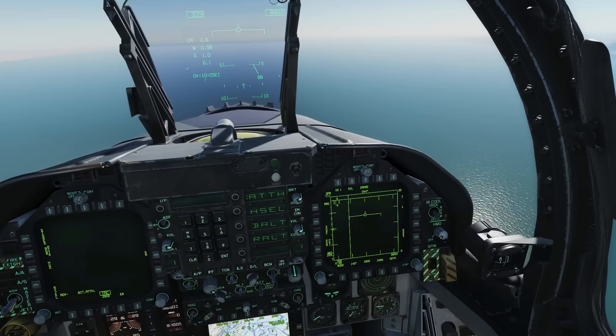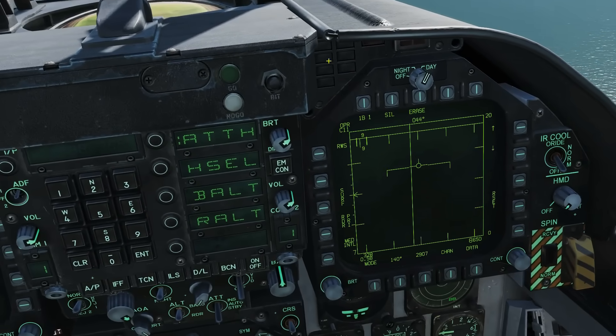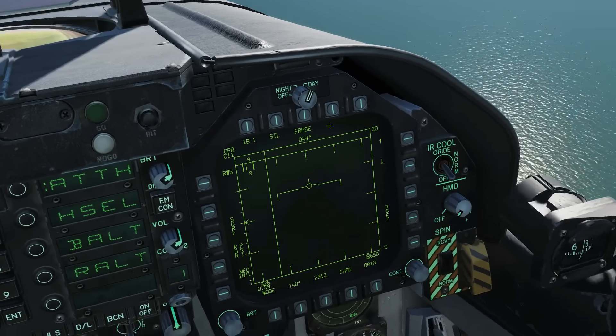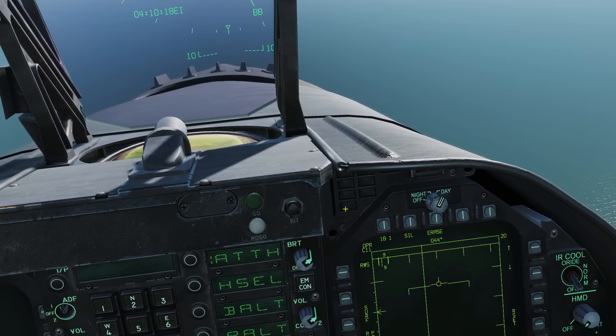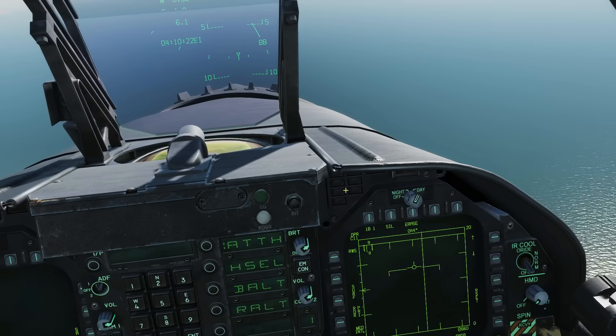At this point we can also note the threat warning lights up here. I don't have any radar threats at the moment so nothing's displayed, but if there were hostile radars illuminating us it would tell us the different types of radars. You can have AI — that's a hostile aircraft — and you can have SAM, which is obviously a ground-based SAM launcher.